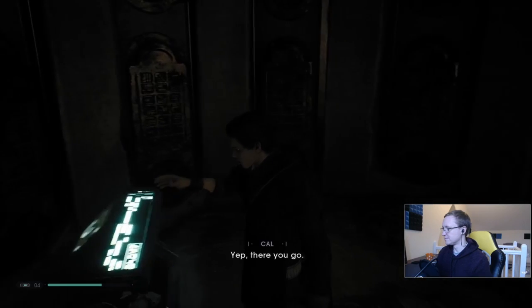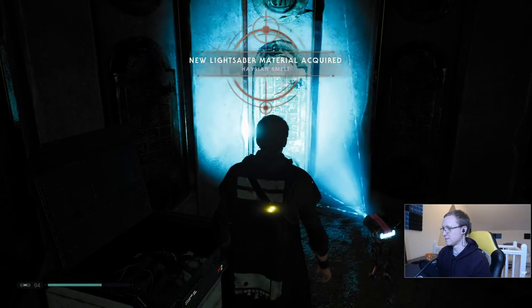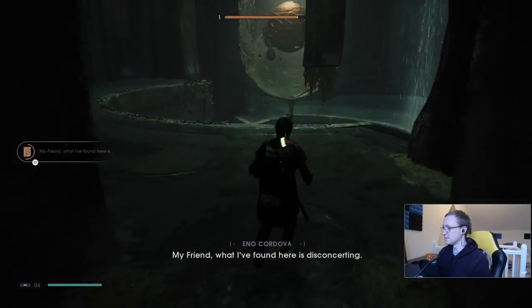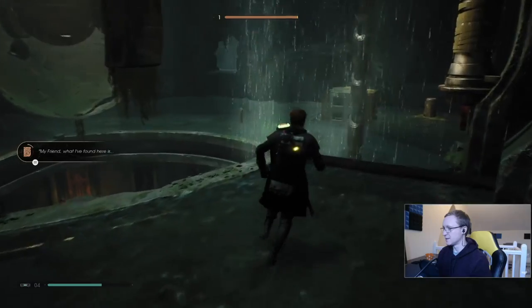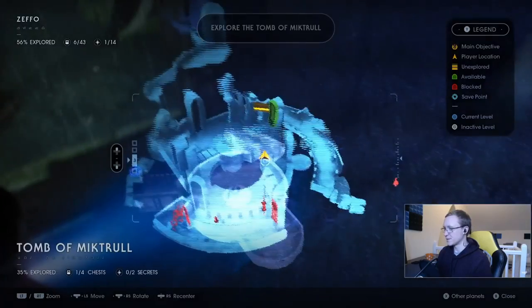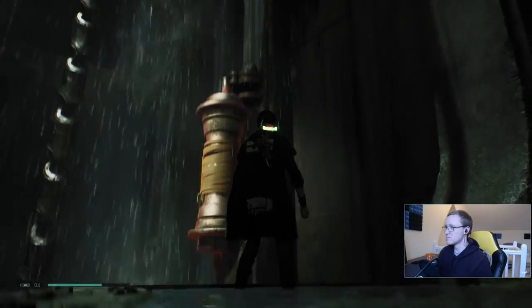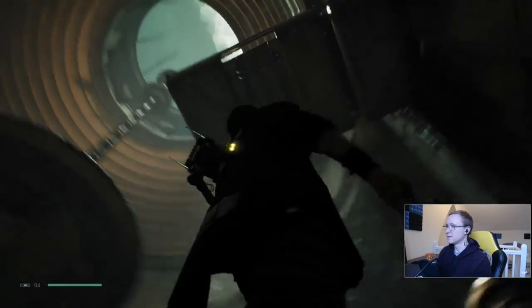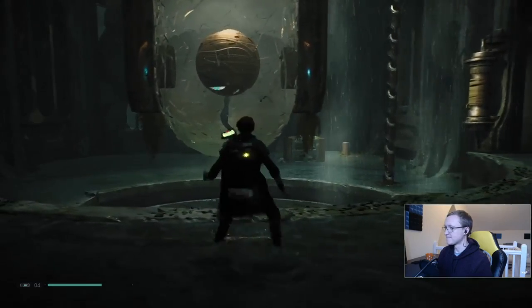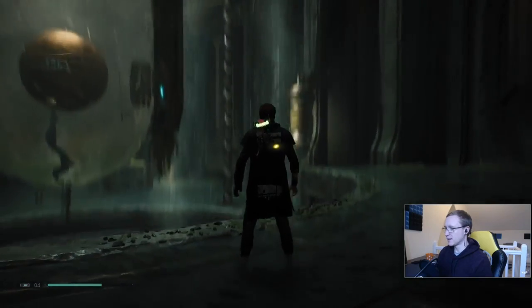Let's head out. There was a scan to do there — don't miss that. New lightsaber material. Story dialogue: 'My friend, what I've found here is disconcerting.' I'm supposed to be able to do something with that. Well, there's got to be a way to get up there.